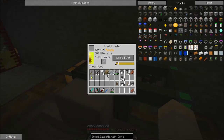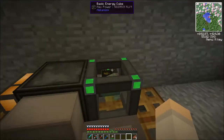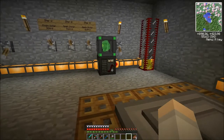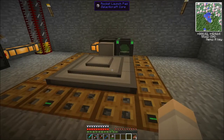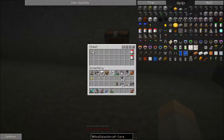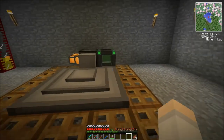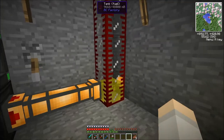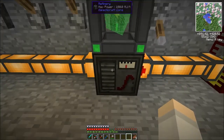So that's ready to go — fully powered. That's the launch pad ready to go. And we have another launch pad here for open space. Obviously I'm going to have to make another fuel loader, and I'll probably just bring a load of fuel with me — probably makes most sense.